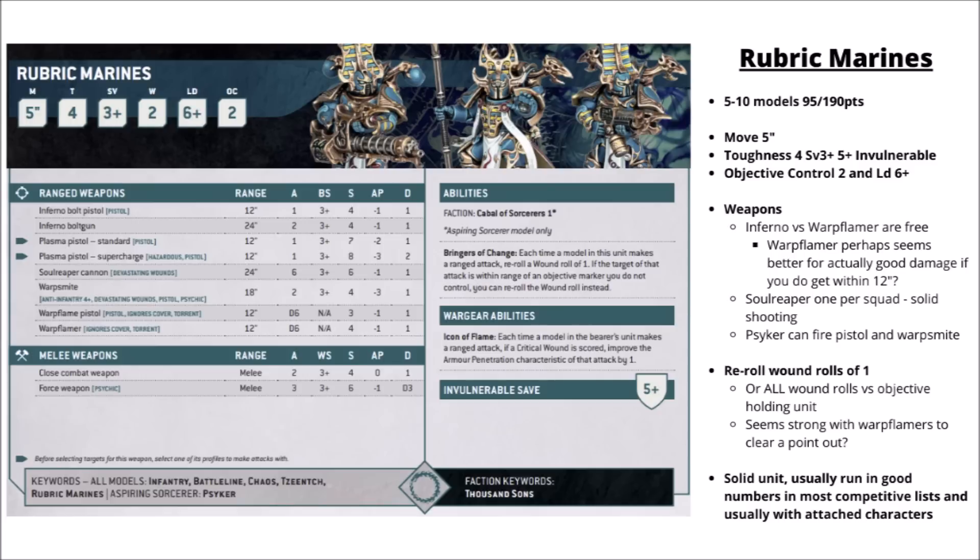You also get one Soul Reaper Cannon per squad - fairly solid firepower with 6 shots, Strength 6, AP-1 and Devastating Wounds, quite nice to chip away at just about anything. The Aspiring Sorcerer gets an Anti-Infantry Warp Smite with AP-3 and Devastating Wounds, and either a Plasma or Warp Flame Pistol. For special rules, they get a solid damage boost against enemies on objectives - the Bringers of Change rule allows re-rolling Wound Rolls of 1, and re-rolling all Wound Rolls if targeting something on an objective, making them really nice for purging foes with Warp Flamers. Their Icon of Flame can increase the AP of attacks by 1 on a Critical Wound, so you might get some AP-2 hits out of the Warp Flamers.